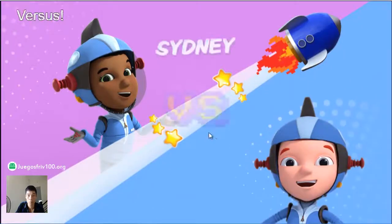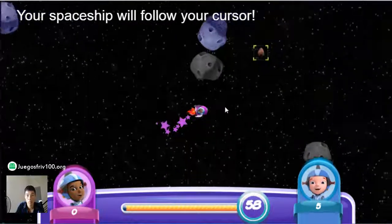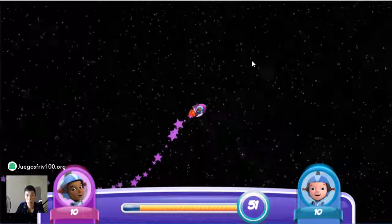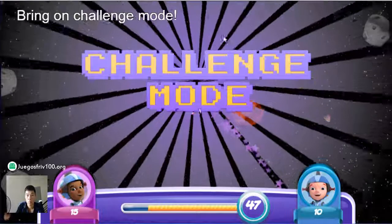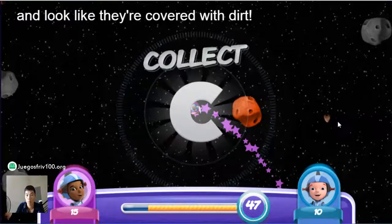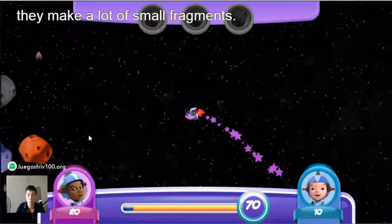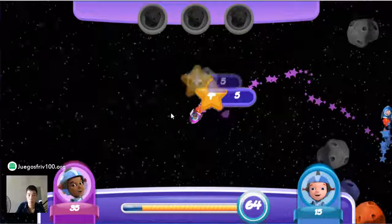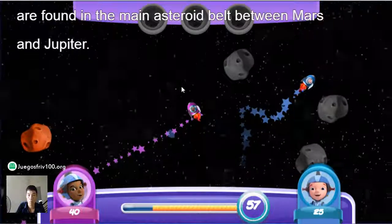Sydney versus Jet. Let's go! Your spaceship will follow your cursor. Bring on challenge mode! Track three C-class asteroids. C-class asteroids are gray and look like they're covered with dirt. There are a lot more small asteroids than big ones, since when asteroids collide, they make a lot more smaller ones.